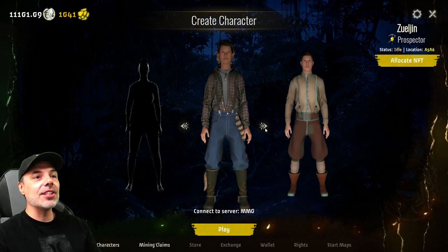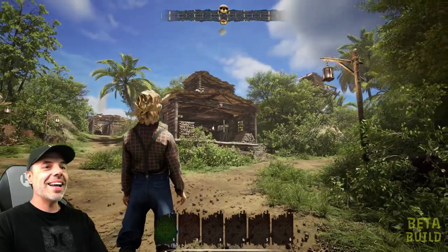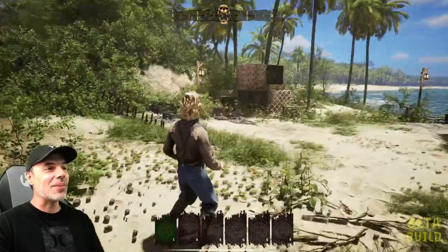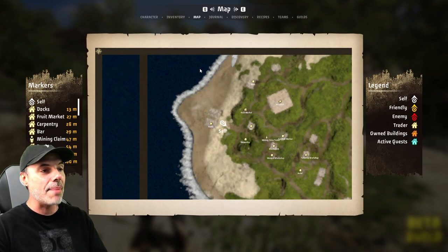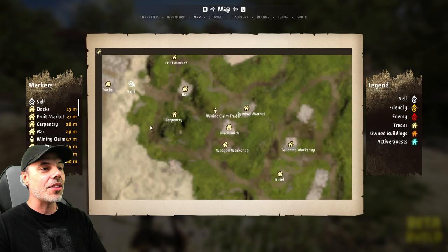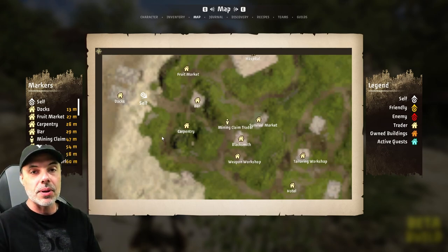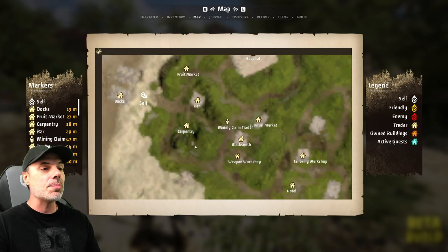Now that I have my character, I can go over to him and hit play — it's going to connect to the server. Here we are inside the game. It spawns you in town and you can see all of the little buildings. If you go to your map by pressing M, it brings up the map and you can see all of the commercial NFTs I was talking about. These buildings will provide services to players that they'll need, and if you own one of these buildings as an NFT, you'll be able to generate some passive rewards.